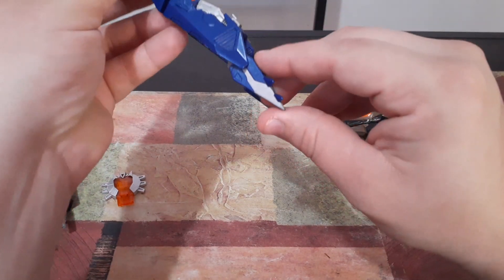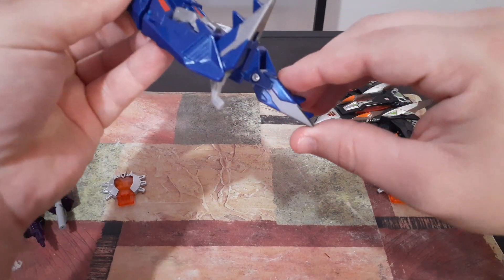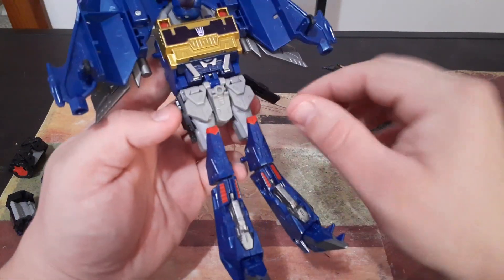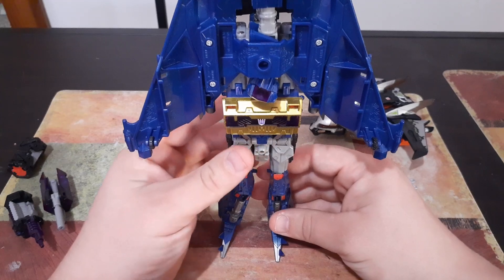The next thing we'll do is come right here and flip up his foot, which will also reveal the heel for his bot mode. Flip up the other foot, and there's the other heel. Then we'll flip these plates down just like this, and make sure these two black plates are flipped down to his side. So he's already halfway done.